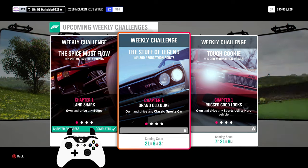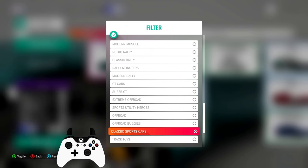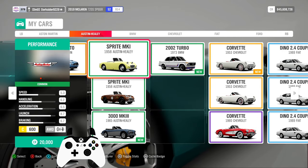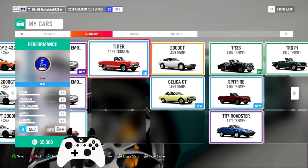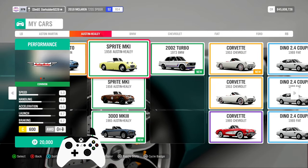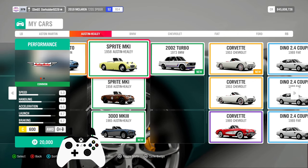First chapter: Grand Old Duke. Own and drive any classic sports car. There are quite a few, one of the cheapest and actually best drives from my point of view being the Sprite Mk1. In the end, pick any and upgrade as you wish.